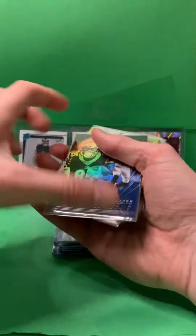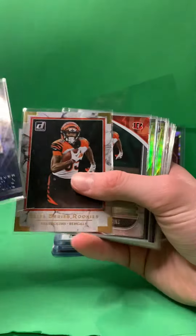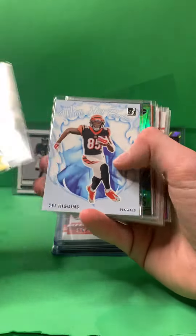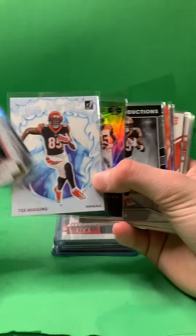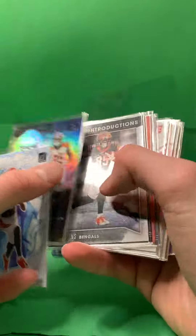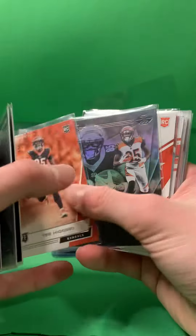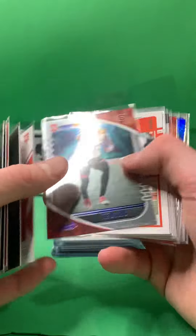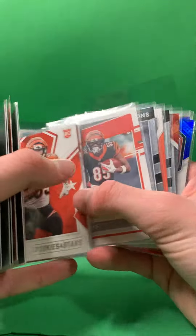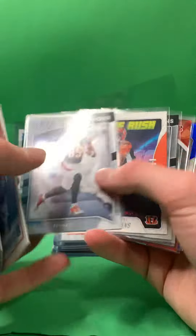First up, I have a bunch of his regular rookies — like Illusions. I'll just show you them all. This one's worth a little bit of money because it's kind of a short print. I also got a bunch of rookies including a canvas and a Donruss base.